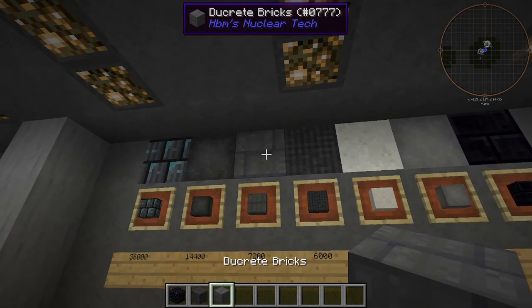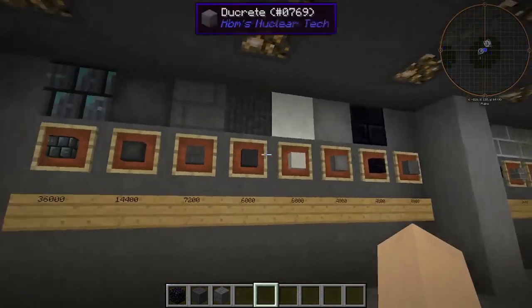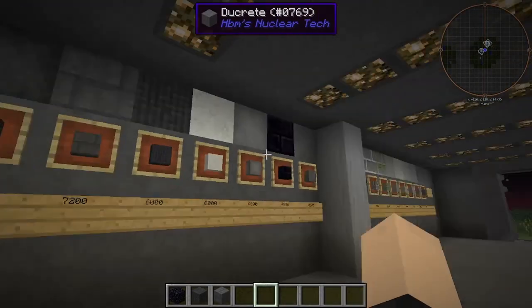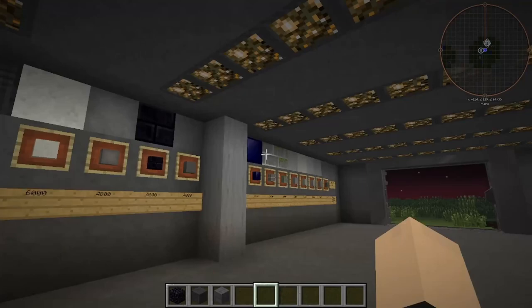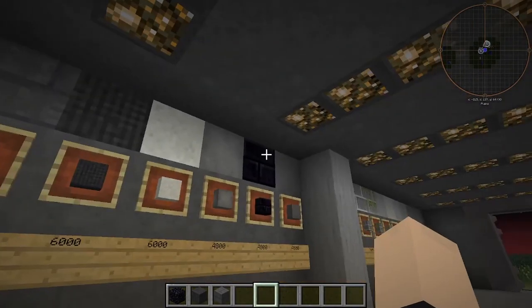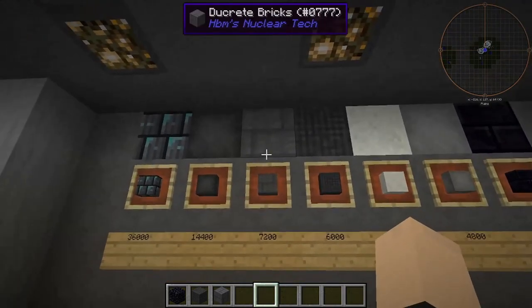Next we have our dukrete bricks. Mind you, some of this stuff is going to be more expensive, so just factor that in next time you want to build a base. My best bet personally would be the concrete bricks — relatively cheap and relatively blast resistant. Reinforced stone I think would be another viable option.